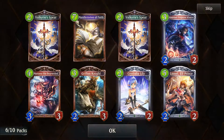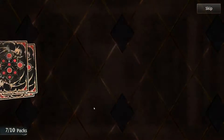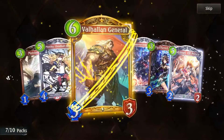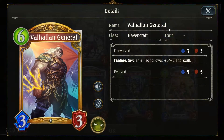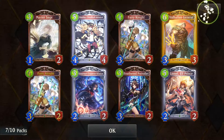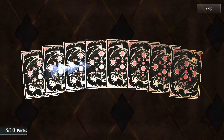Valkyrie's Spear: whenever an allied neutral follower is in play, give it +1/+0. Doesn't seem very good. New Cristalia is in this expansion apparently. Another gold — Valhalla in General: give an allied follower +3/+3 and Rush. It's kind of hard to call what sort of impact these cards will make.